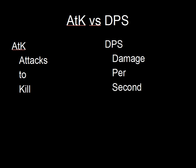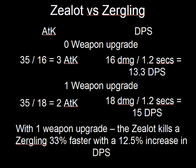To really illustrate why this is important, we need to look at the Zealot versus Zergling scenario. On the left-hand side we have ATK — attacks to kill — and on the right side we have DPS. With zero weapons upgrades, it takes three attacks to kill a Zergling, and your DPS is 13.3. With one weapon upgrade for the Zealot, the attacks to kill goes down to two — from three down to two — while DPS increases from 13.3 up to 15. So with one weapon upgrade, the Zealot essentially kills a Zergling 33% faster with only a 12.5% increase in DPS. This is what I call a critical upgrade — a complete game-changer. Having your two Zealots fight like three is a very big increase — essentially a 50% increase in effectiveness.